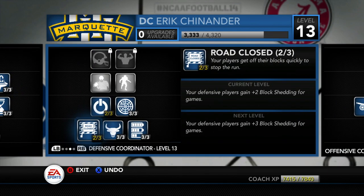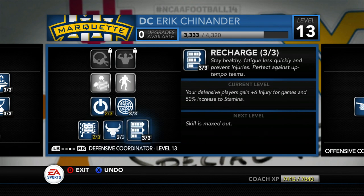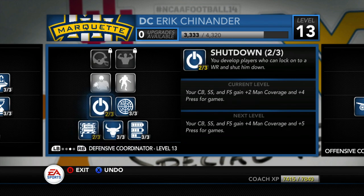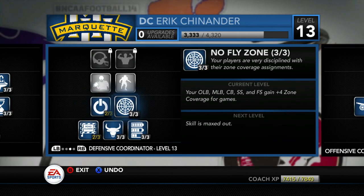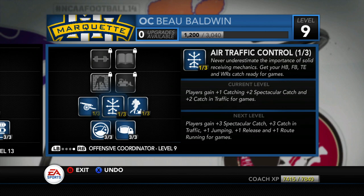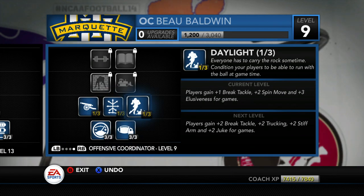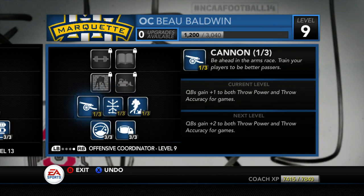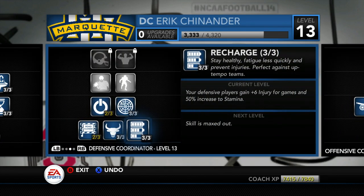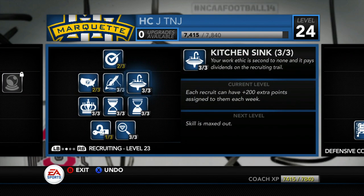Our new defensive coordinator is level 13 — he's pretty much maxed on one tree, plus four power moves, plus four finesse moves, so we're looking for a pass rush boost. Zone coverage is going to be maxed out and man coverage is almost maxed. Our offensive coordinator is only level nine but has maxed stamina, maxed carrying, plus one break tackle, plus one catching, and plus one QB attributes. We do have new offensive and defensive coordinators, so expect a slow start out of the gate.